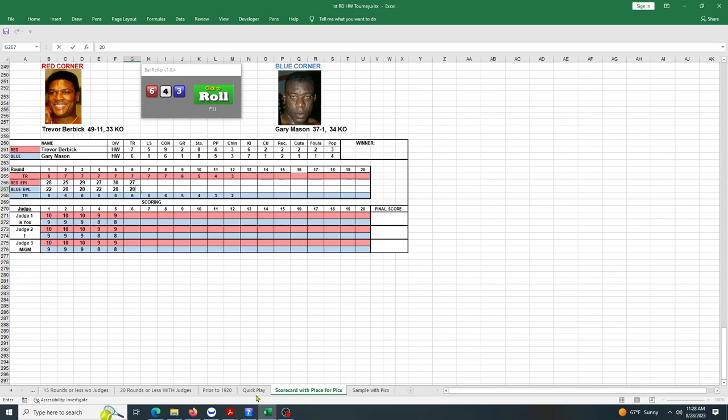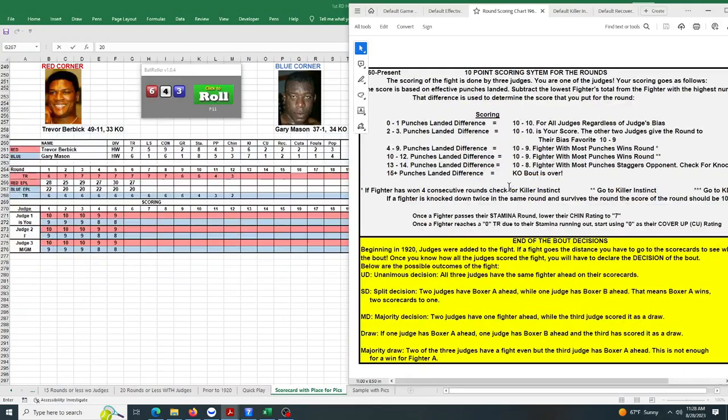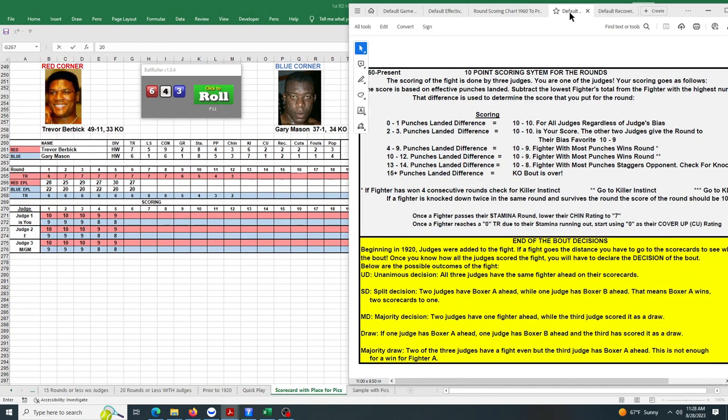Burbick didn't go too high so it wasn't immediately over, but Mason is losing by seven punches — 10-9 Burbick again. He's been knocked down before so we go back to the killer instinct chart. Burbick's killer instinct is 6, Mason's cover-up is 1. We roll and get 11 — on the 6-1 row, that's a knockout!